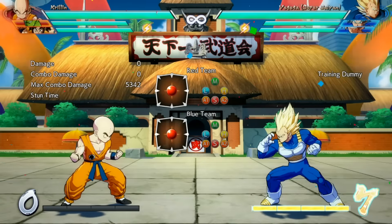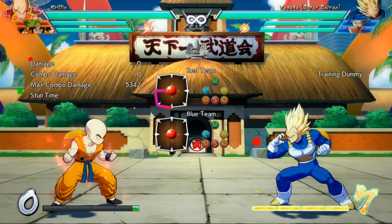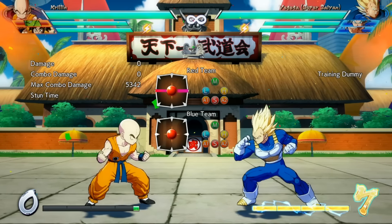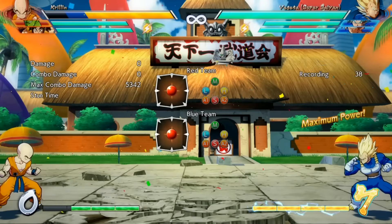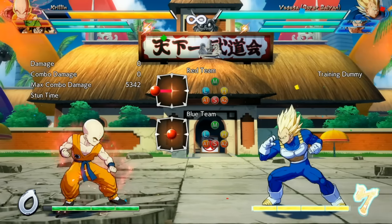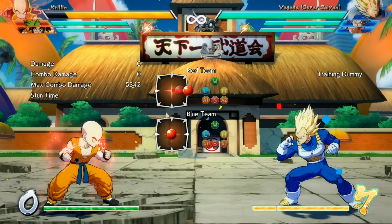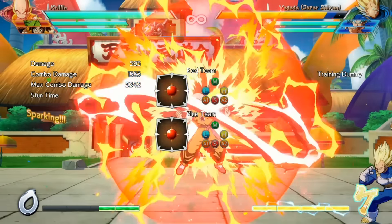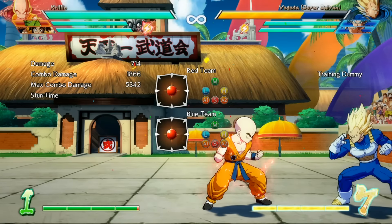For the sixth and final tip, I want to talk about Sparking. You activate Sparking by pressing all four attack buttons. It does a lot of things that aren't well documented in the game. For example, if you're damaged you'll see blue on your life bar — Sparking recovers that blue slowly. It also increases your damage: a light-medium-heavy combo does 595 damage normally, but in Sparking it does 714. That is a really big increase in damage.